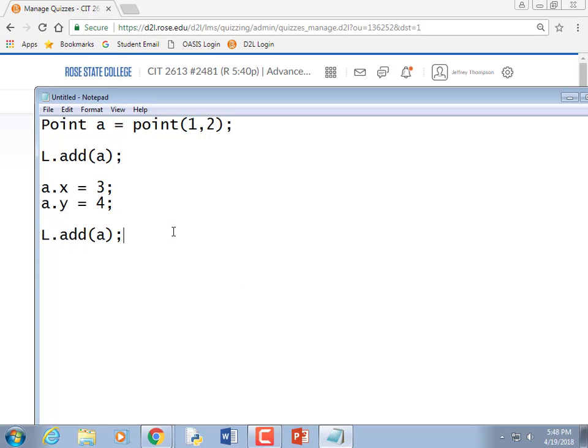Just for the benefit of the recorder: if you're adding an object to an array or ArrayList like this, you create a point, add it, then change its values and add it again — you've actually changed the values for that first one too, because they are the same reference. It's the same object. It's like you have a list but both entries say Jeff — same person.